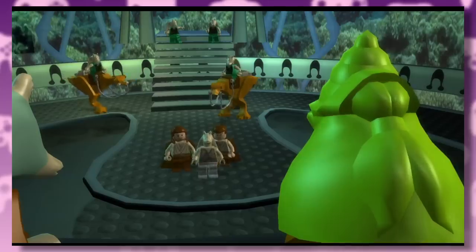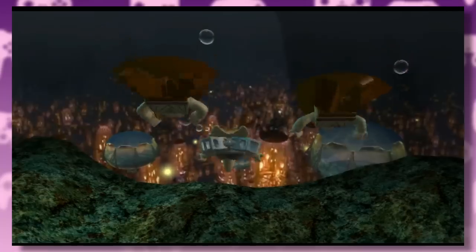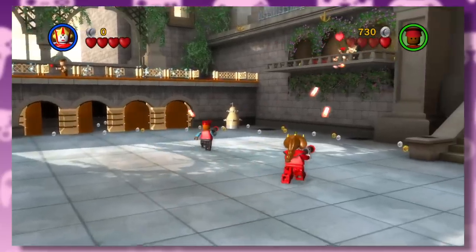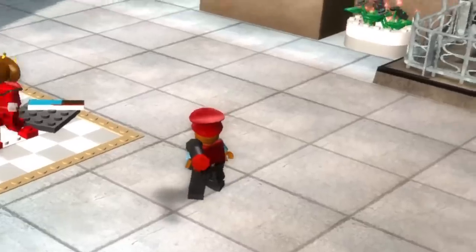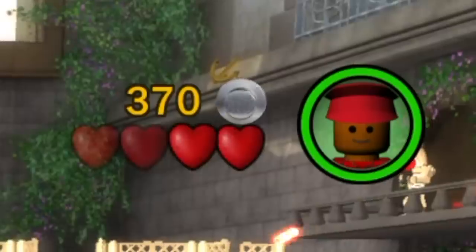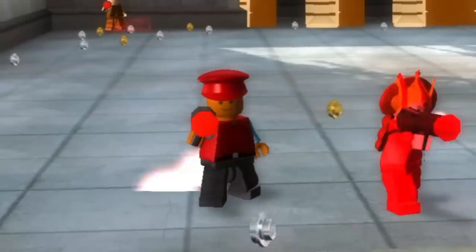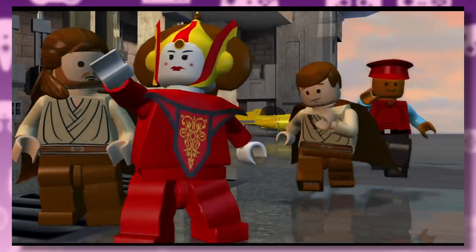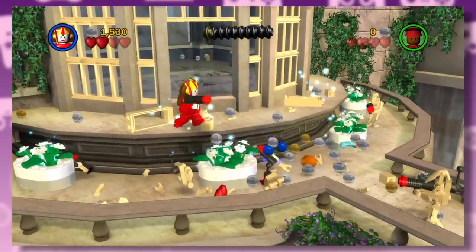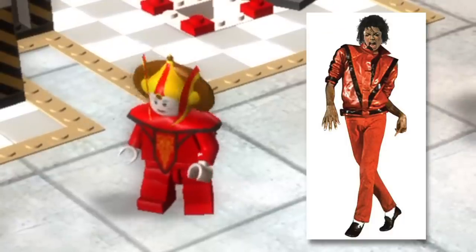Speaking of voices, there are none in these early games, which means the characters have to pantomime their way through the plot. There's no Otoh Gunga level — instead we go straight to Theed, where the Queen and Captain Panaka try to get away from the droid army using backwards megaphones as blasters. They gave Panaka the most generic Lego face. And you'd think the woman with the biggest wardrobe in the galaxy would wear something that draws less attention to herself, instead of dressing like Michael Jackson from Thriller.